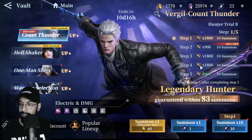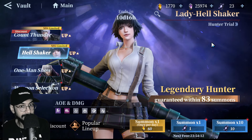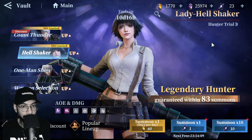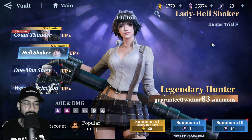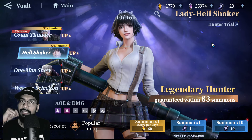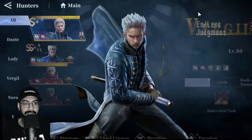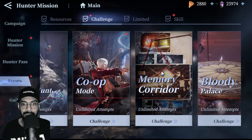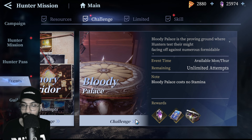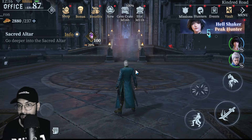Overall, both characters are really good. If you want flashy gameplay with lots of slashes and animations, Count Thunder Virgil is your pick — and he also offers a very friendly banner. Hell Shaker Lady on the other hand is a higher damage dealer with new mechanics. She's going to do very well in game modes with lots of mobs — especially Bloody Palace, which has tons of annoying enemies and needs to be played on a regular basis.